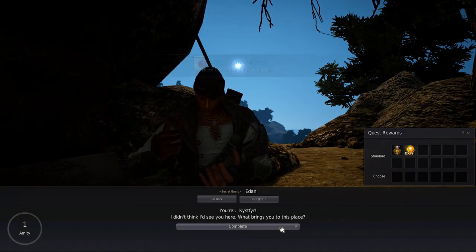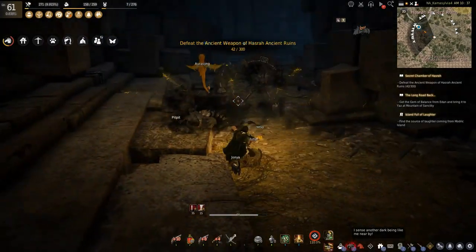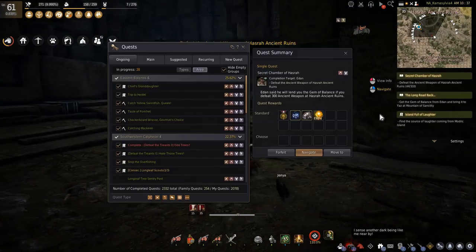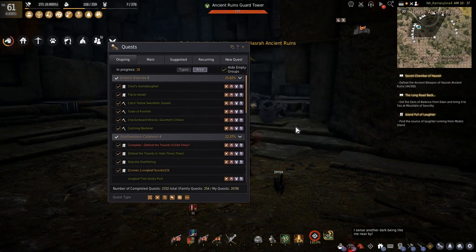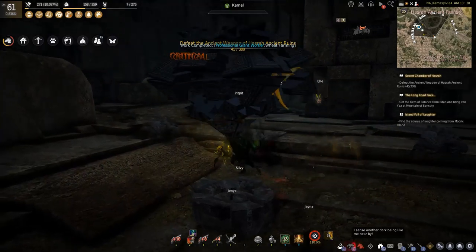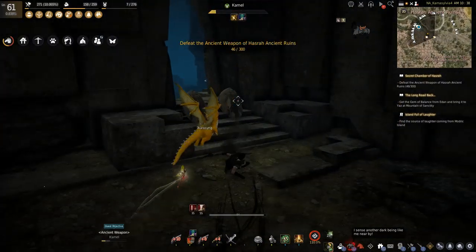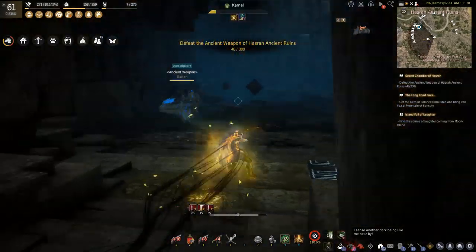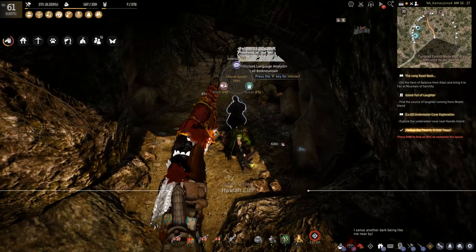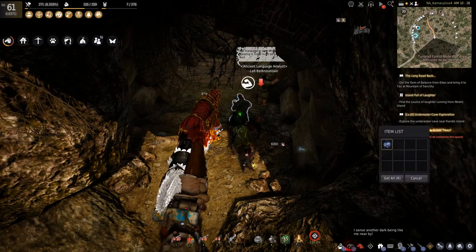Here you have two options. You can either do the quest — which I recommend — because you only have to kill 300 of the ancient weapons in Hazra ruins. It's pretty simple, and you get 26 pure black stones, which allow you to upgrade boss armor or weapons from plus 13 to plus 15. It's a really nice reward, saves you quite a bit of money, and you also get decent experience and a few other things. If you don't want to do the quest, you can simply circle back behind Aiden and pickpocket him using F6 to steal and take the stone that way.